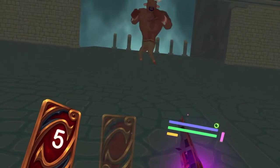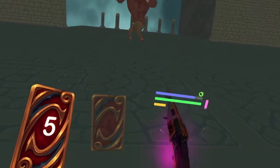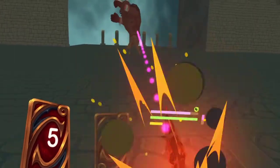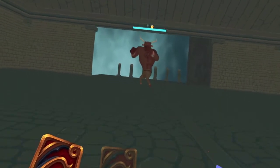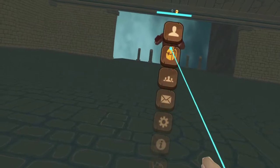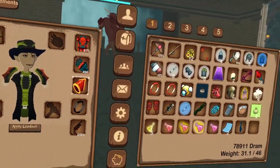It usually takes about two or three times. Charge, two regular, charge up another shot, charge two regular, charge up another shot, charge two regular. If they're not proccing, what you can do is add a few more shots in between just to make sure — the Z tile procs is going to be the most problematic one out of all of them.